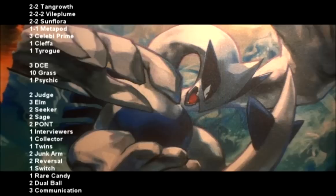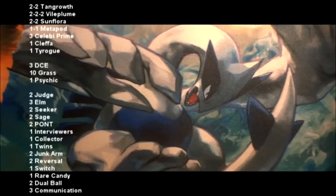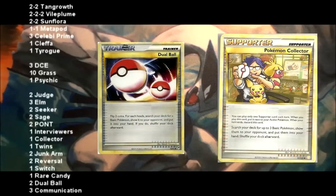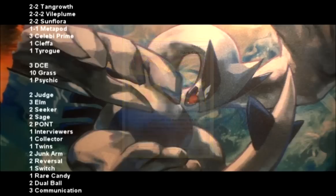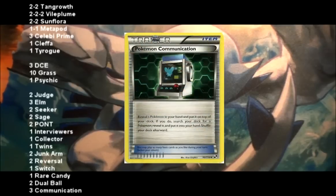I definitely think your Trainer and Supporter line needs a little bit of work. It seems to be lacking a sufficient number of speed, because it's running quite a few Trainers even though you're running Vileplume. To search out basics, you run a combination of 1 Collector and 2 Dual Ball. I would recommend increasing your number of Collector to 3, possibly 4, and dropping the Dual Ball completely. I would increase your number of Rare Candy to 2, possibly 3, just so that you can get that Vileplume out as fast as possible. I do like having 3 Communications so that you can swap those in to get your Sunflora set up really fast, and that'll let you get your Vileplume out even faster.